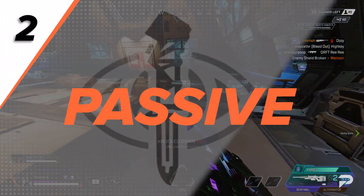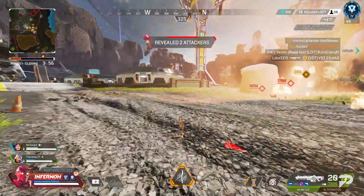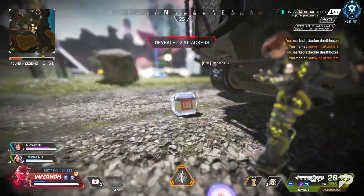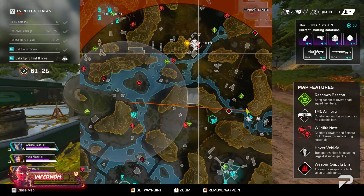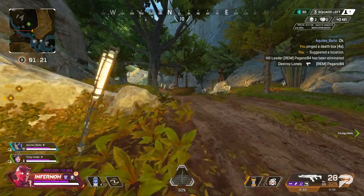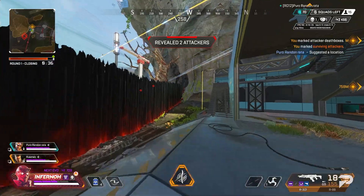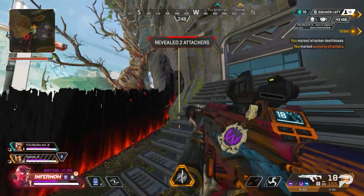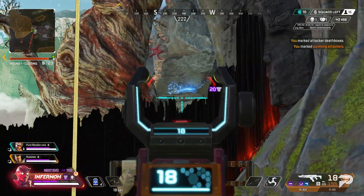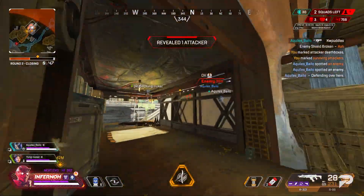Ash's passive ability, Marked for Death, is almost handcrafted to help you have significantly less boring Apex matches. This passive ability shows you the location of every single death on the map — only full deaths show up, not anyone who gets knocked. What this means is that you can head straight to the action. While survey beacons that recon characters can use also let you find people, you'd trade out all the benefits of the Assault class. So use this passive to find fights on the map and get right into the action.